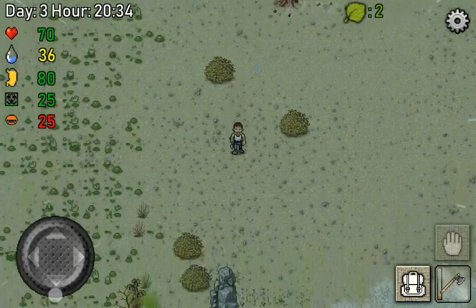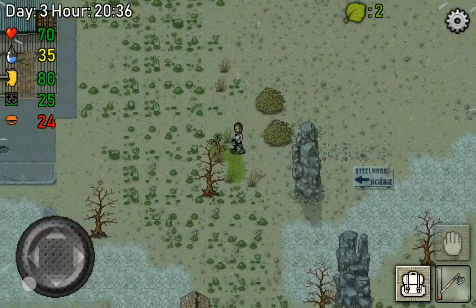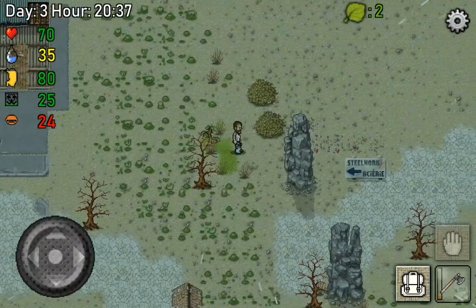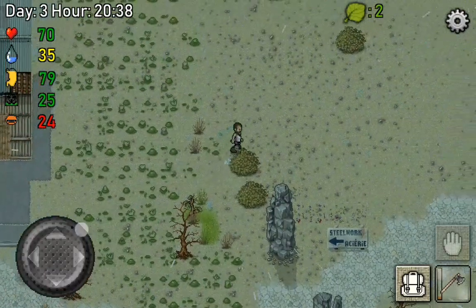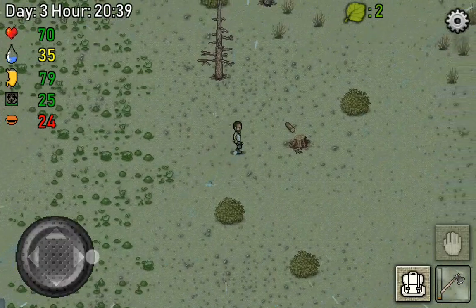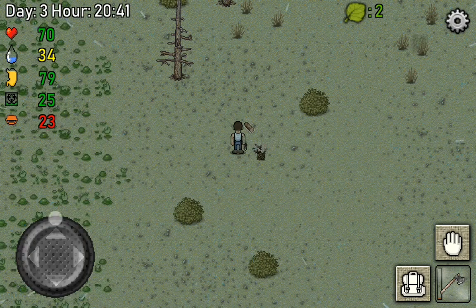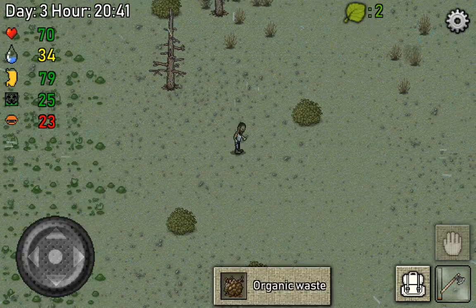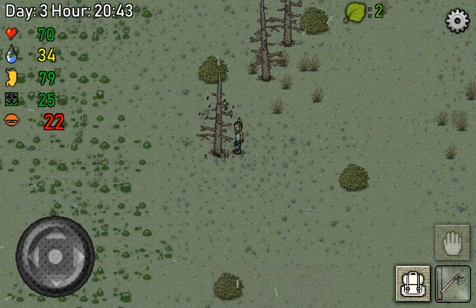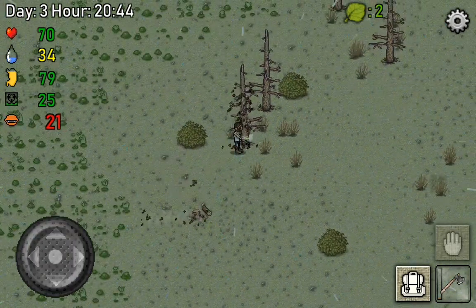Let's also watch the progress that we've been making. As you can see, our green grass has expanded - so that's nice. Oh, that was close. Like the first time I played this game I died in five minutes because I was over the toxic bubbles and it drains your health like crazy - just avoid it.